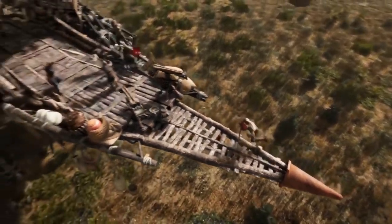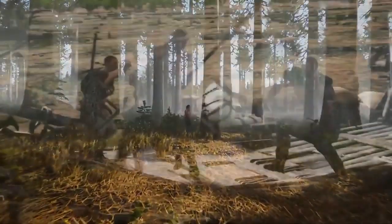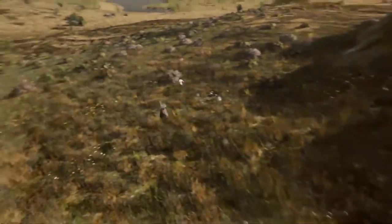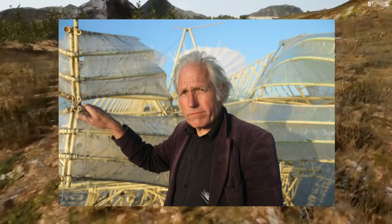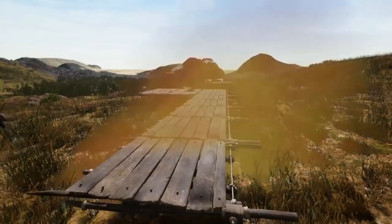The issue that he brought to my attention, and also followed up on himself, is that the main attention-grabbing focal point for Last Oasis — with its artistically created land-roaming ships — appears to be strongly inspired, down to very specific detail, by the work of Theo Jansen. Theo Jansen is an extremely talented artist who has been creating kinetic movement-based sculptures for decades, and his designs are truly breathtaking.